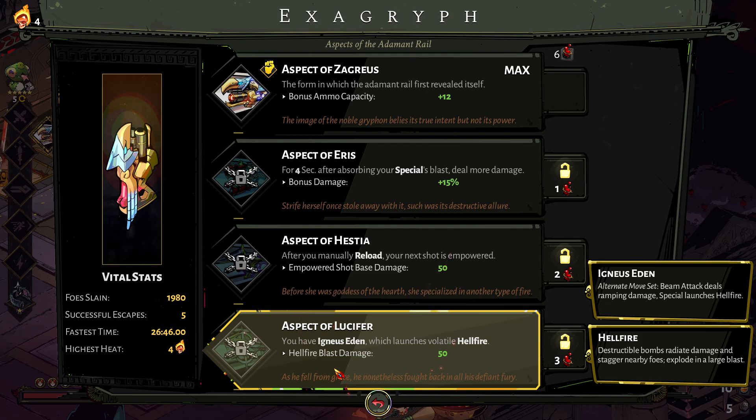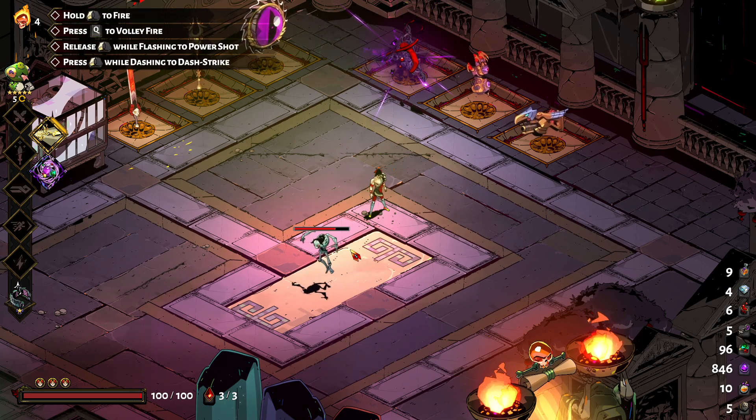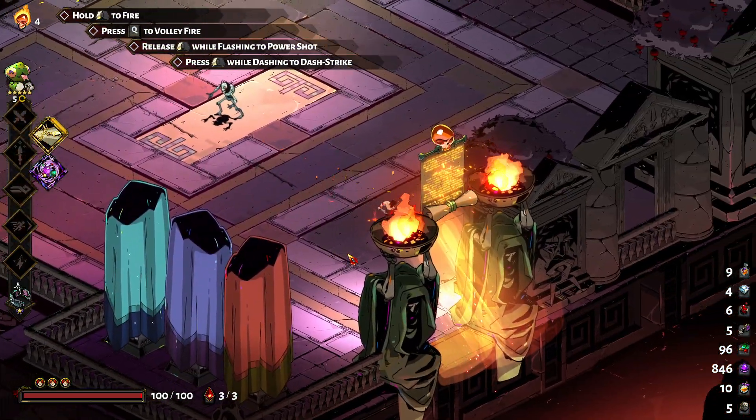Lucifer! You have Igneous Eden, which launches volatile Hellfire. Ultimate moveset — base attacks deal rampaging damage, special launches Hellfire. Kind of interesting. Well, for now let's just go ahead and bring out the bow. We have the bow, we have the Shattered Shackle — let's see what we can do, eh?